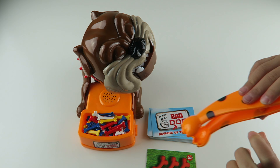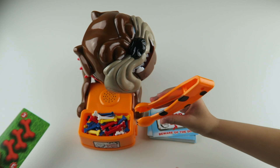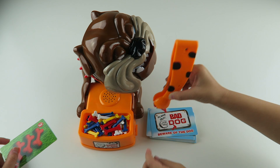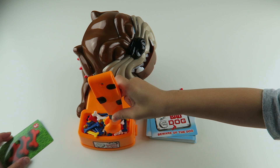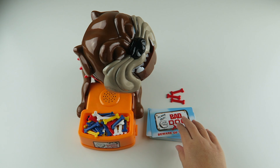So she's gonna pick three of these red ones. Oops. There's one bone. I made it! So I made it. So it's Caitlyn's turn — two yellow bones.